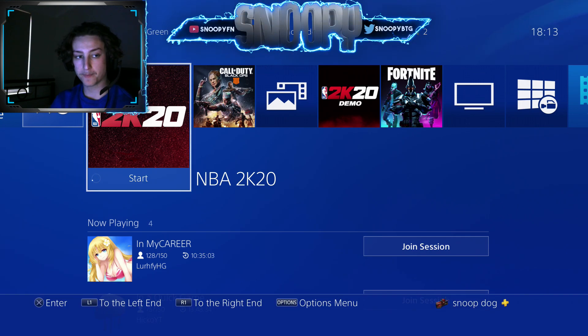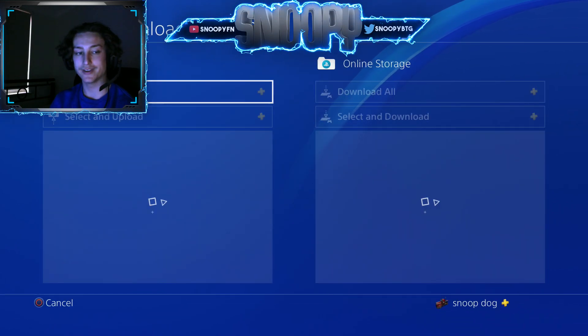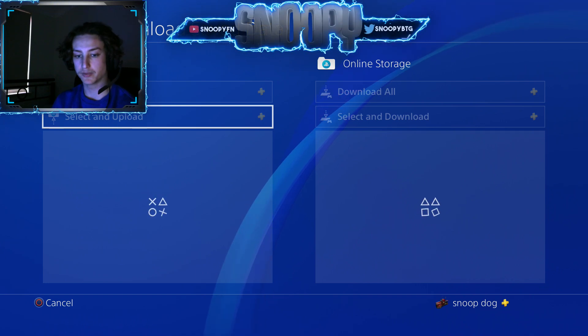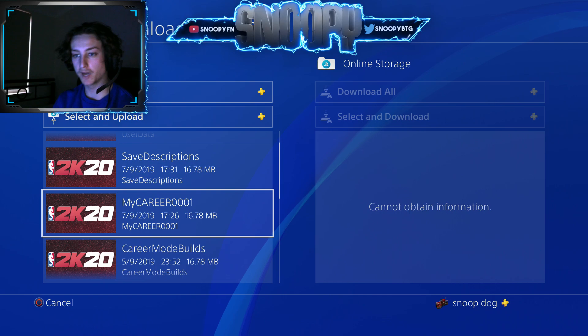Once you've closed the app and you're on your homepage, you go here — update, upload, download save files. And you want to upload your MyCareer file. Mine is my only player, it's MyCareer1, so I know that that's mine. So you upload this file.